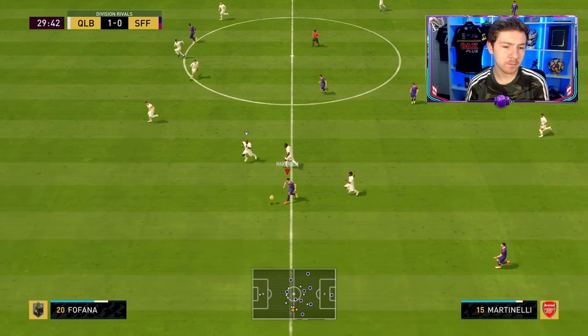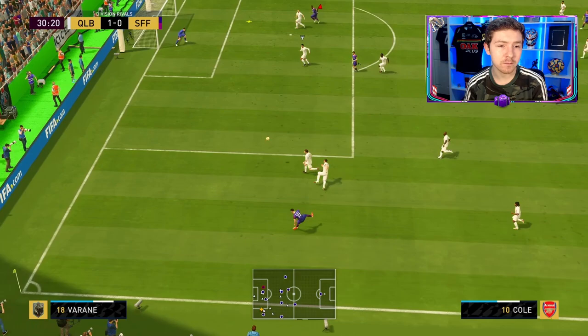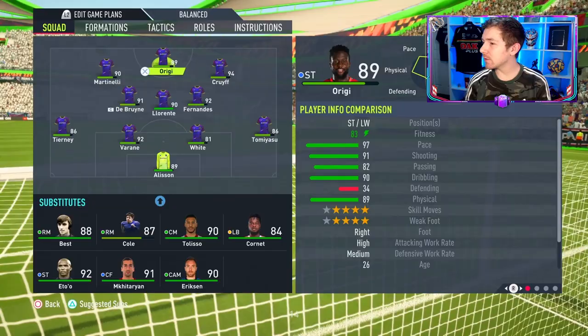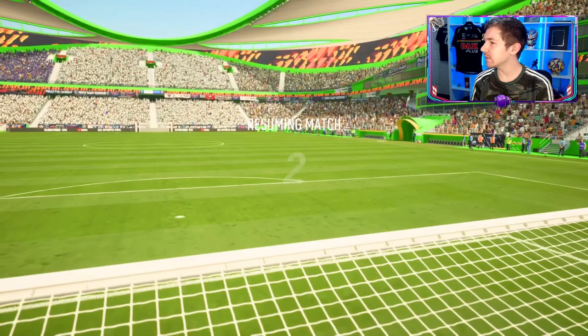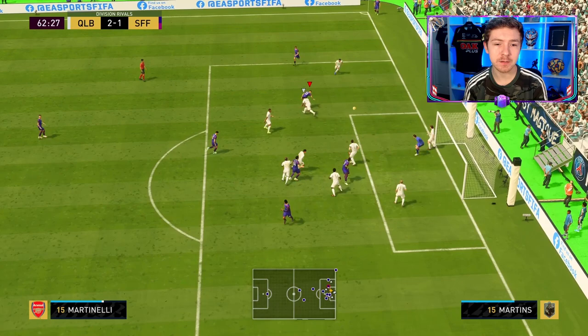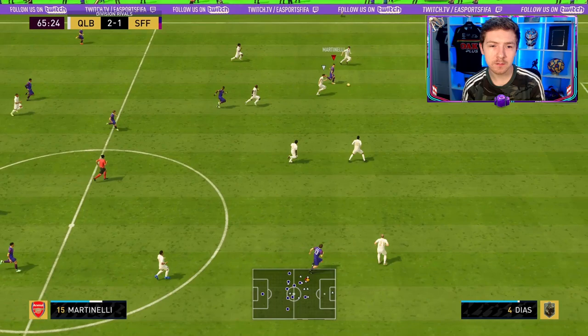There's a chance — options in the box are a bit limited so we'll skip inside and take the shot. Gabby, you've got the pace, see you later! Cross into the box — the ball isn't bad but unfortunately doesn't bounce for us. We're going to change things up for the second 45, switch to the 4-3-2-1 and get Martinelli into some more advanced roles.